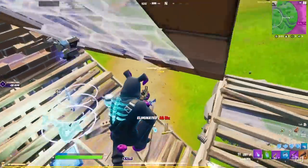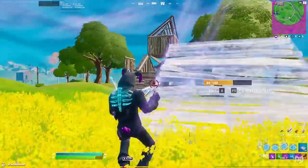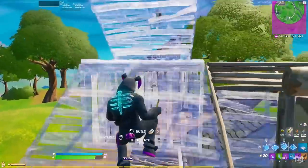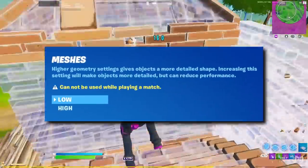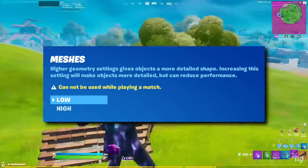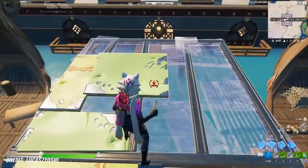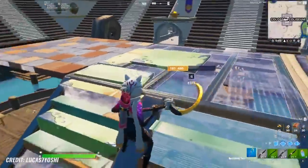Finally from the patch notes, the performance mode has been changed yet again. Object and build level of detail has been downgraded in the performance mode alpha, meaning you'll be able to change the geometry settings on the meshes to low, which will make some models look worse for more of a performance boost. There also seems to have been a change to the building animations while using certain settings — they're pretty much completely gone.